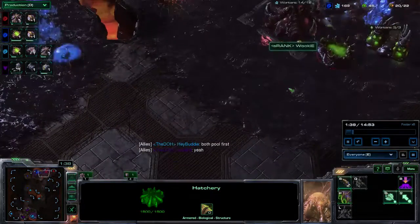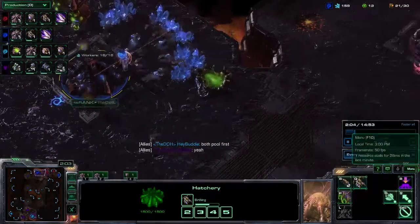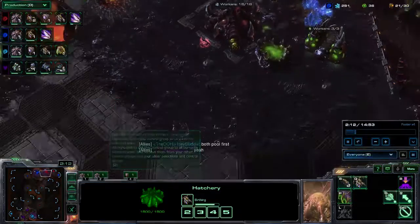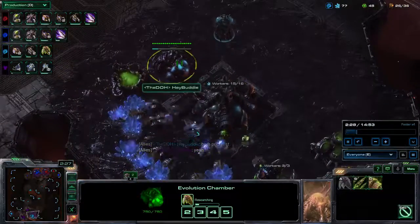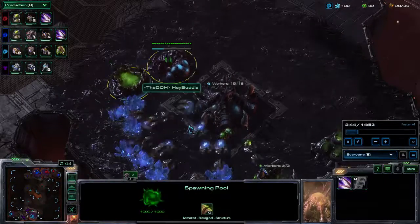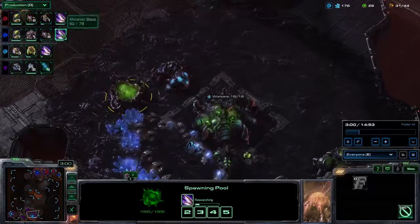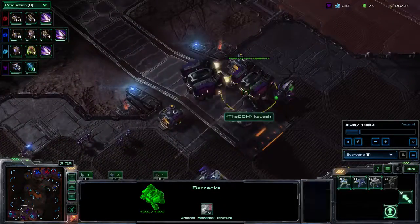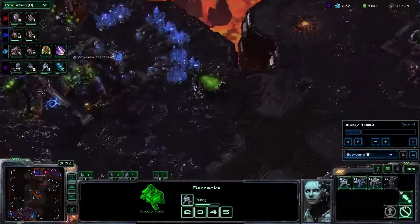So both pool first — that is usually a sign of aggression, and to be fair, it is in this game as well. Myself, I do my standard Zerg vs Zerg opening: get plus one attack first, then get the speed going. Because they've both got the speed quickly, but it doesn't mean much until they get the Zerglings.